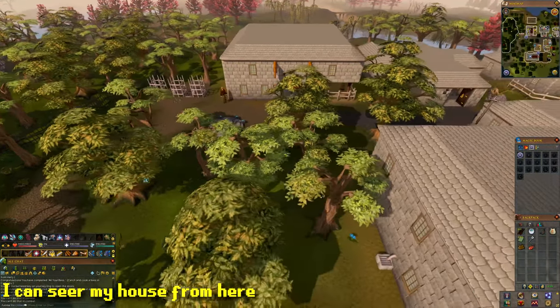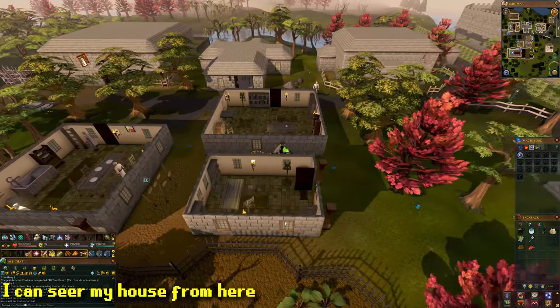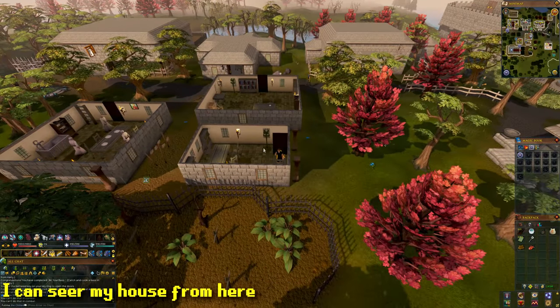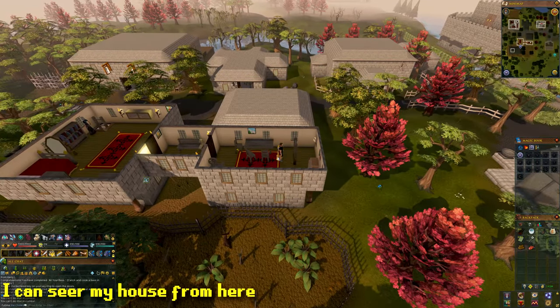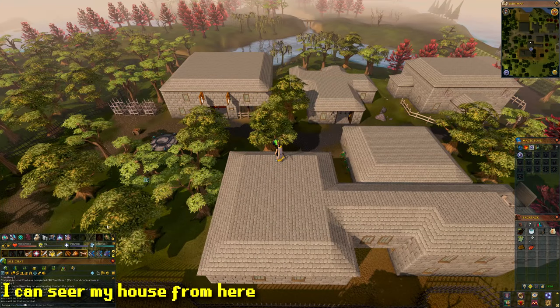For the next task, teleport back to the Sears Village lodestone and go inside the building where you spun flax for the easy tasks. Then go to the top of the building on the roof. This is a task you've probably already completed if you've done the required quests — One of a Kind, I believe.